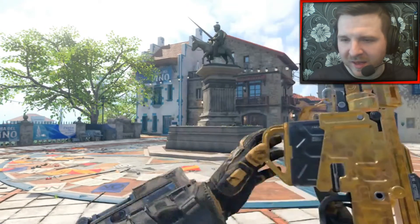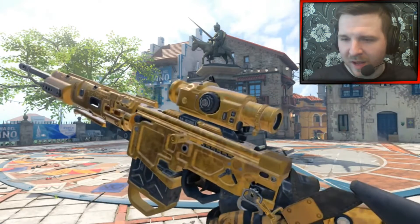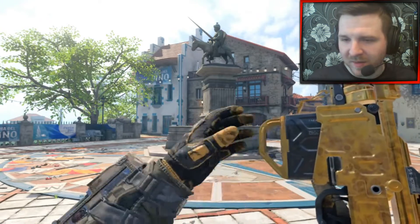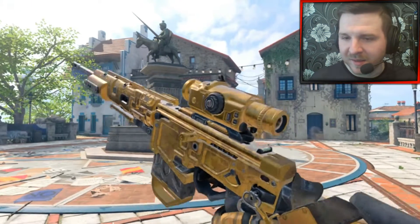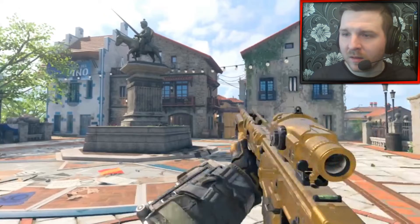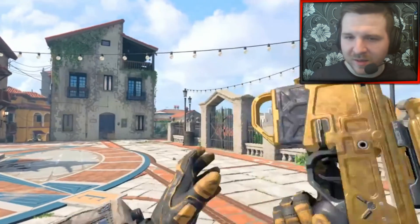Let me know your overall thoughts and opinions — what do you think of the Augur DMR guys? Do you use it in multiplayer? Have you got it to gold, diamond, or even dark matter yet within the game? Let me know what you think of the gold camo on it. I think it looks beautiful, I really, really do.